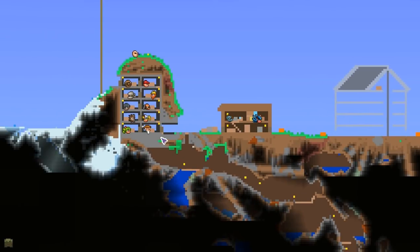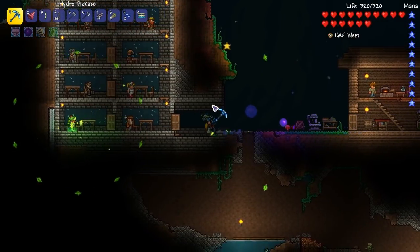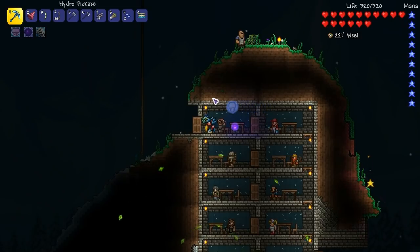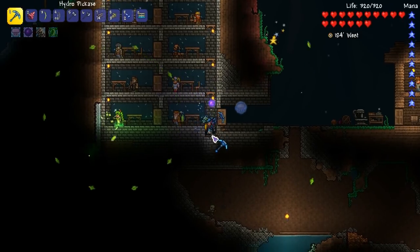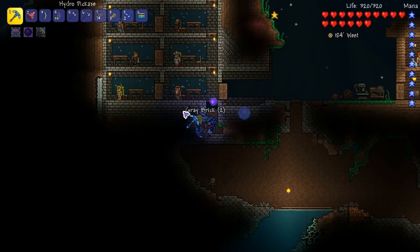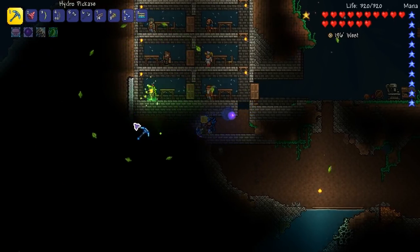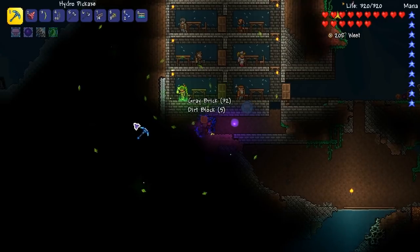Do I actually have a Dye Trader? I actually don't have a Dye Trader - that makes sense because I need to finish some of these rooms. There's no way of just booting people out - well we can boot them, but I need to make more rooms. I might make some houses down here because I'm going to need more rooms. I'll mine all this out, build some more rooms, and then tomorrow we'll have a Dye Trader. We're going to get some money, get some reforges going, and have a proper attempt at Skeletron.